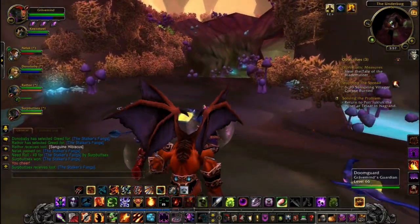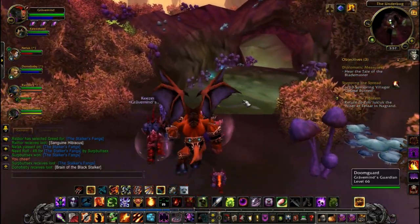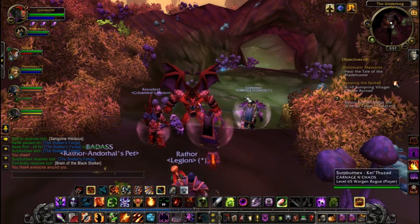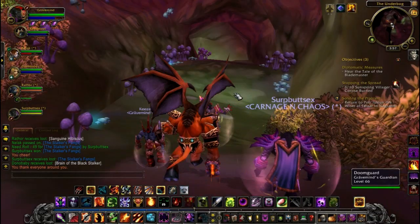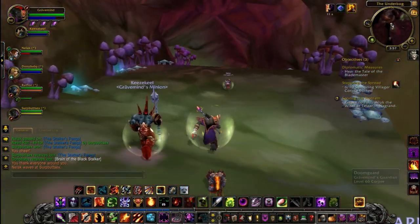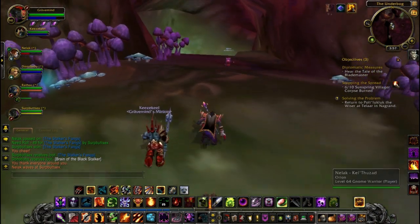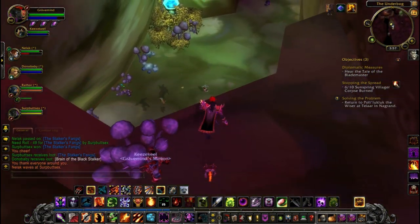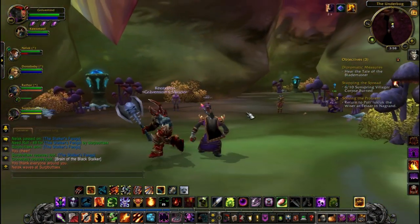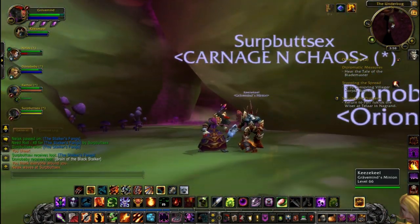That is the Underbog. If you have any quests to turn in, just jump off that little ledge over there and you can go from there. Be sure to thank your group. That is basic dungeons - tanks, DPS, and healer: your three basic classes. Thank you so much for watching. I'm the Tyrant, signing out.